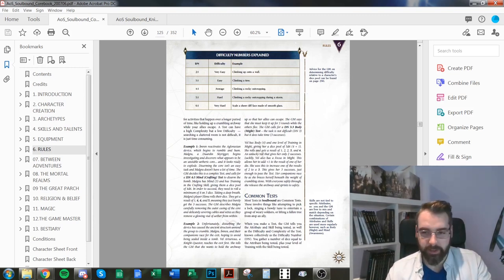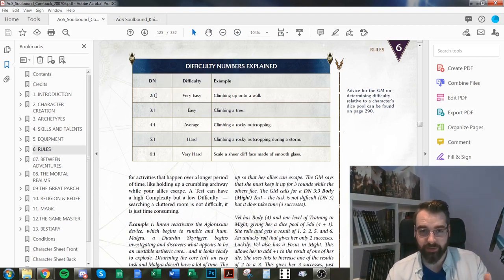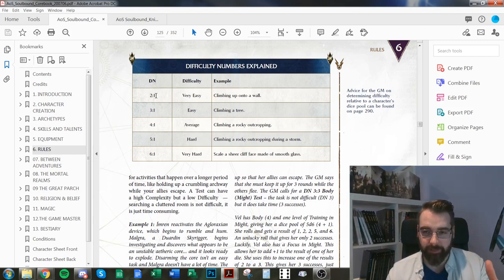On the difficulty scale: DN 4 is average — like climbing a rocky outcropping. DN 2 is trivial, like climbing onto a wall needing just one success. DN 3 is easy, like climbing a tree. DN 5 would be climbing a rocky outcropping during a storm. DN 6 is very hard — like climbing a sheer cliff of smooth glass. Sixes always succeed, ones always fail.